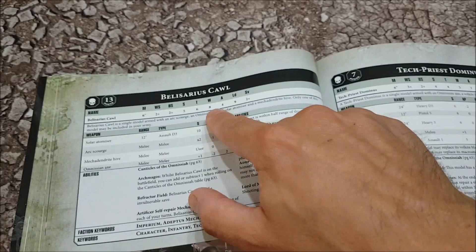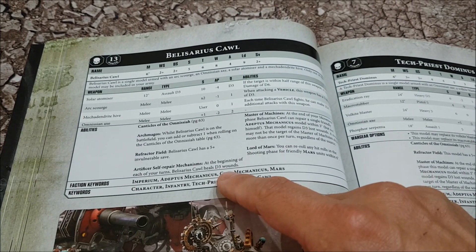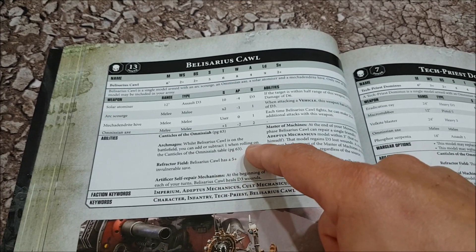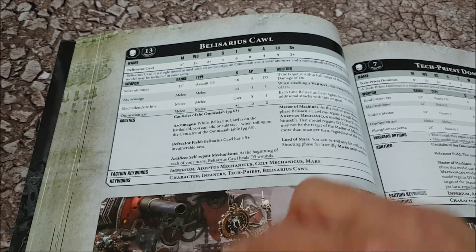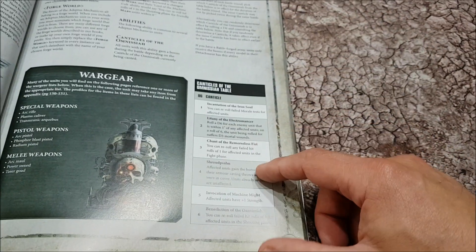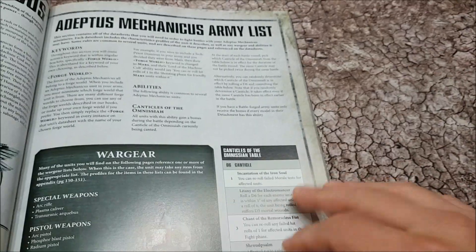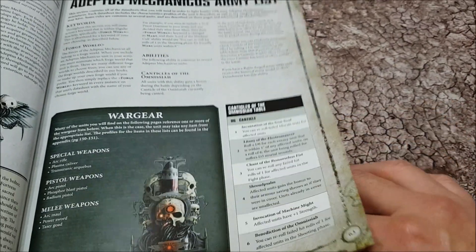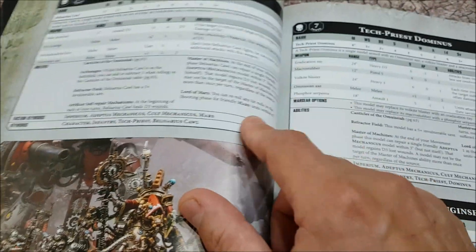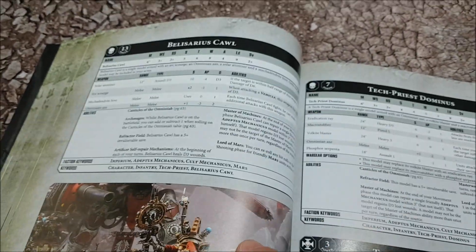Cawl has 8 wounds, still an absolute tank with a two-up save, and still has the ability to heal d3 wounds a turn. As an Arch Magos, you can add or subtract 1 to the dice roll when doing Canticles of the Omnissiah. So you pick one canticle or you roll - if you roll you have to get what you wanted. Having Cawl is a way of trying to get the same ability out more than once. He's a beast with an extra attack, and all friendly units can reroll hits within 6 inches of him.